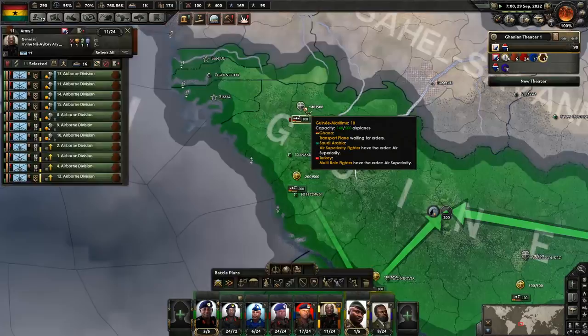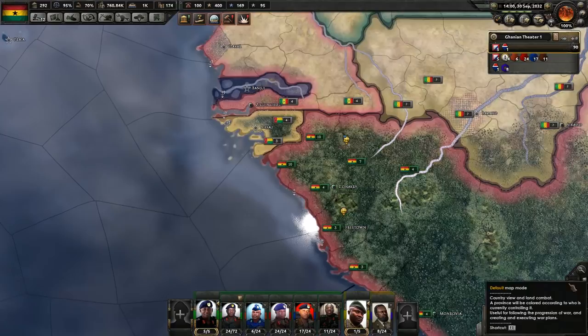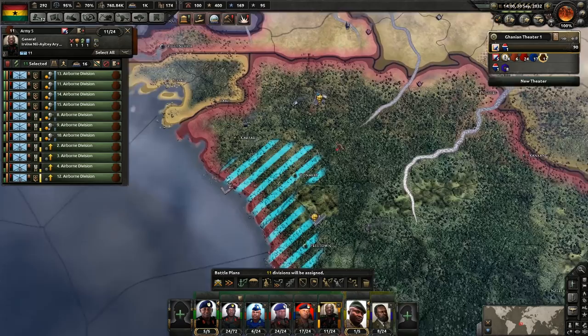We do have transport planes. Saudi Arabia and Turkey have fighters in this airbase — interesting.